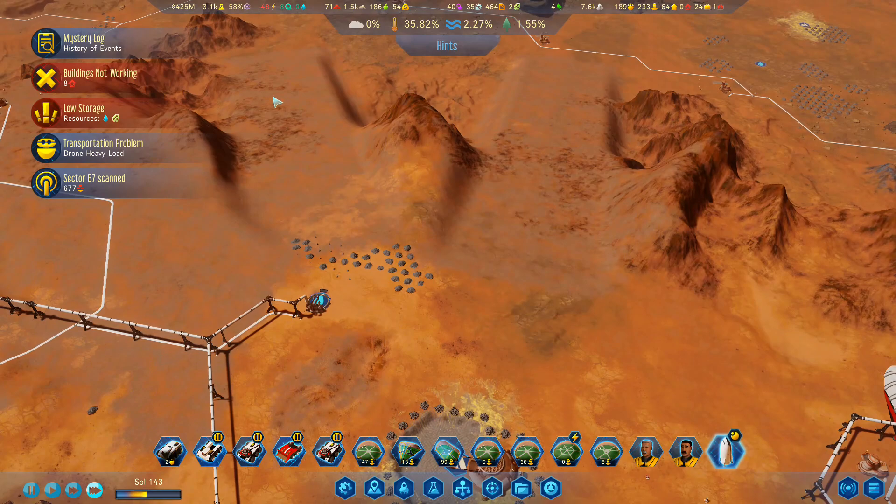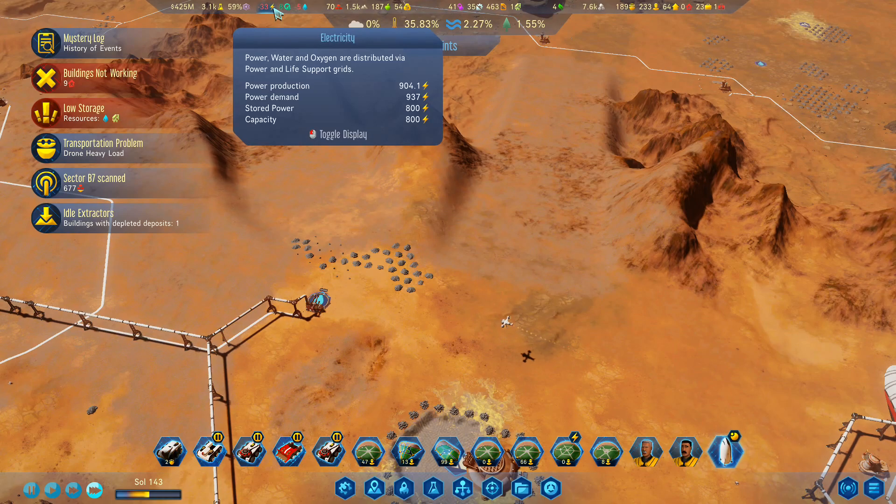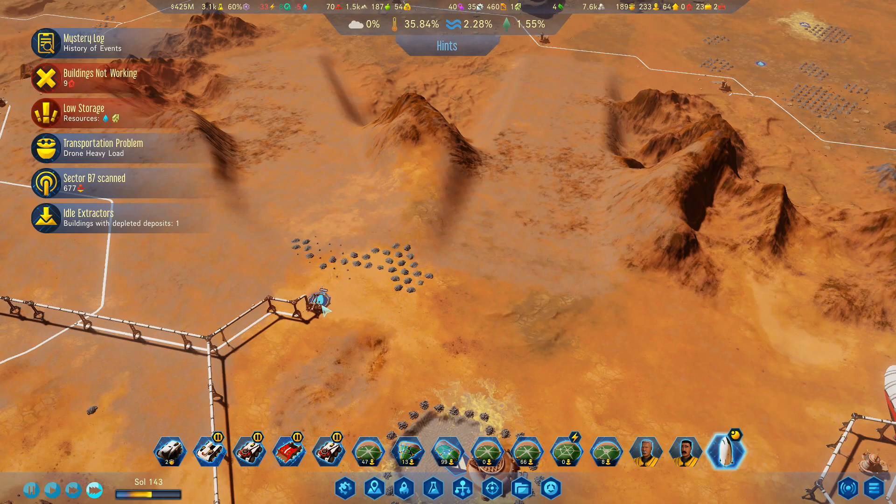That is on zero, but I'm on minus 48 power at the moment. Capacity 800, stored power 800. Power demand 937, power production 904. We're a little bit down.